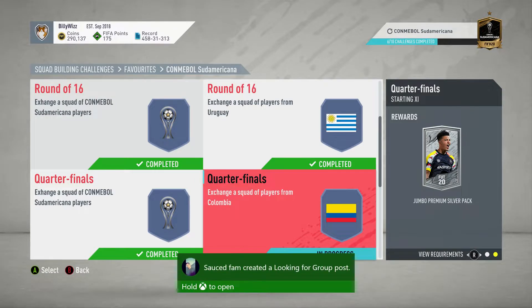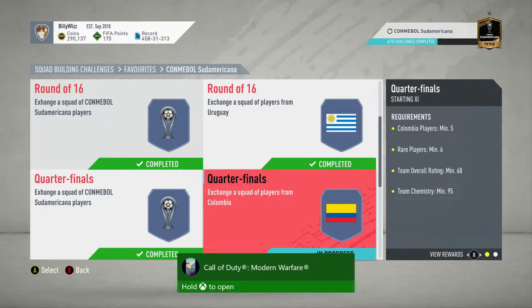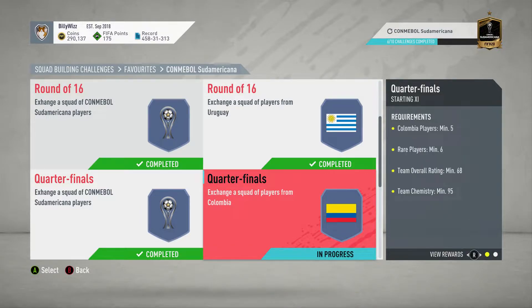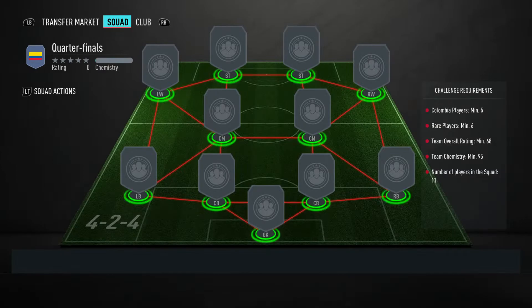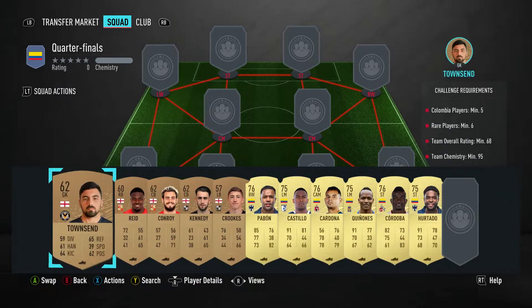Billy Wiz Gamer back online and we're doing the second quarterfinals - the one that requires the Colombian players in the Conmebol Sudamericana. We get a jumbo premium silver pack back for completing this, and it requires no loyalty and no position changes.